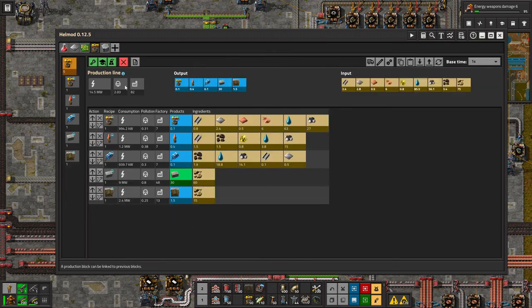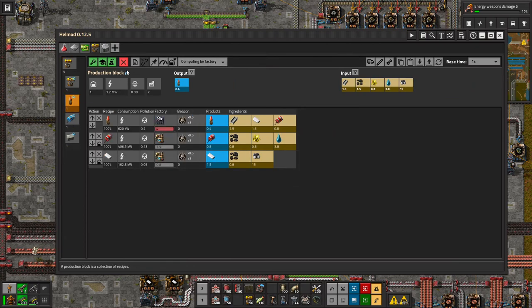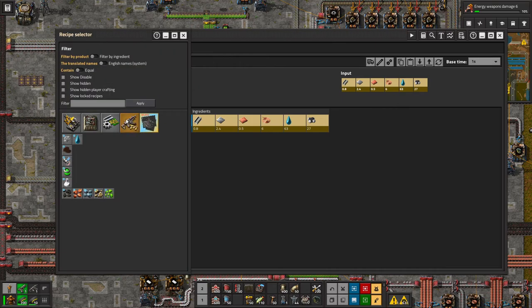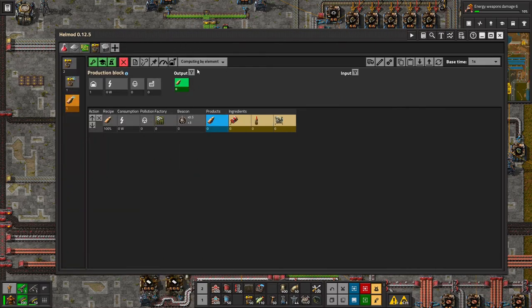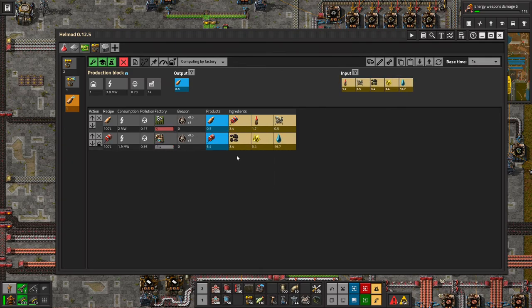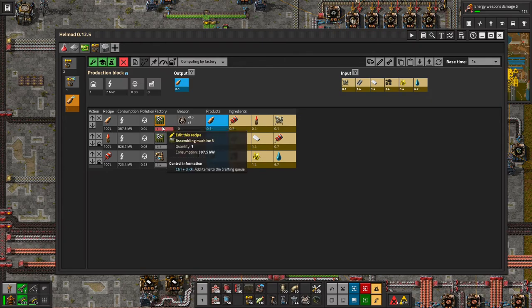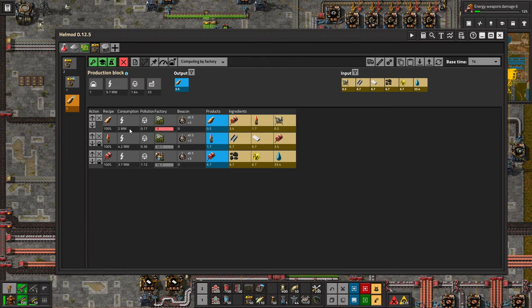Delete that, we don't want that. I don't care about those. More decimal points, please. Thank you.